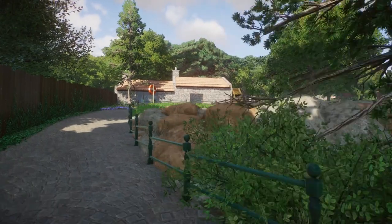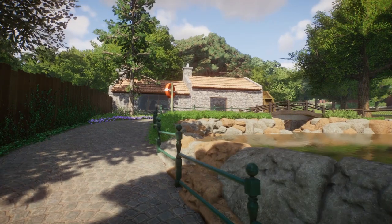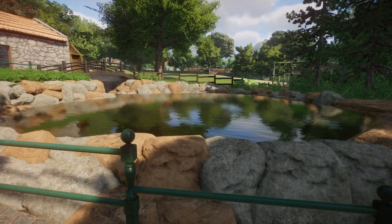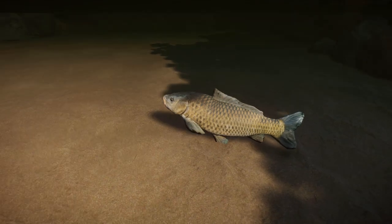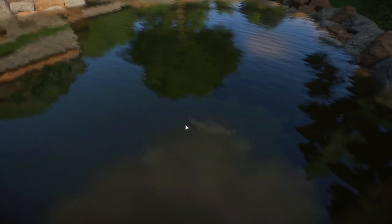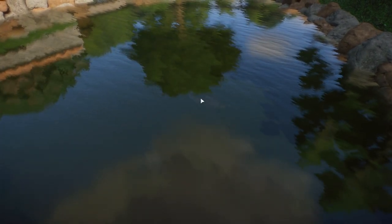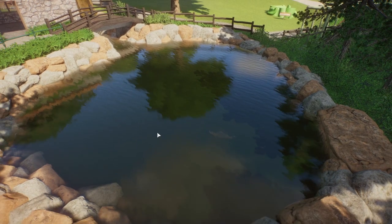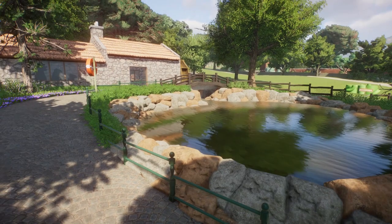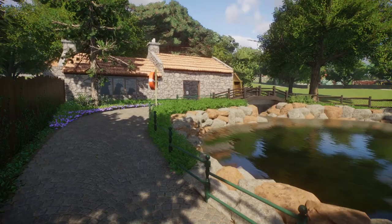Come along here and we see the view of a little cottage with a hint of who it belongs to. We also have this nice little pond all the way down here. I did try to put some Eurasian carp in here, but when you place them they just stay still — the water might be too shallow or something. The fish mods in this game are weird. Hopefully one day they'll start swimming, but there are supposed to be carp in this pond.